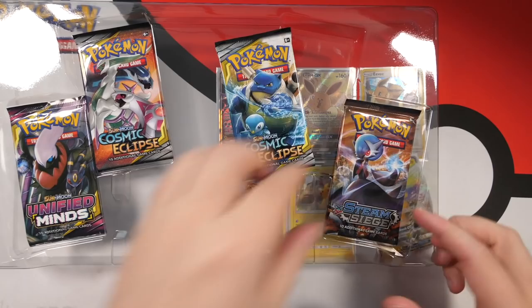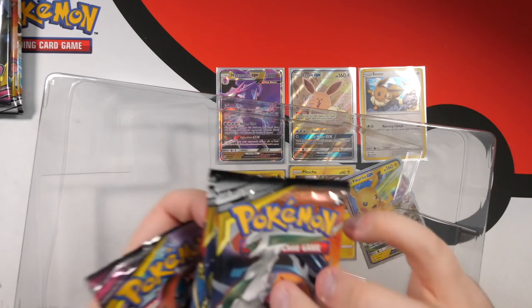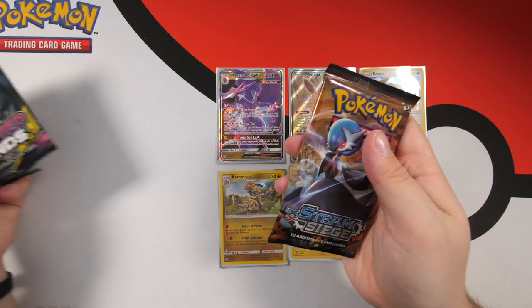I'm pretty sure we can do better with the second box. Opening it now — Steam Siege again, unfortunately. There's the code card for the whole collection box. I'm going to open the last box too but keep the packs separate so we can still test the pulls from each box. If you buy these boxes right now, you're pretty much guaranteed two Cosmic Eclipse, one Unified Minds, and one Steam Siege.